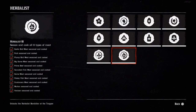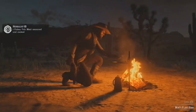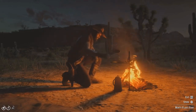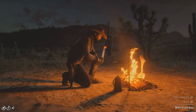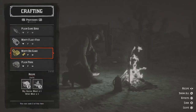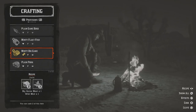Challenge number 10 requires you to season and cook all 11 types of meat. This one isn't that difficult, especially if you've been playing the game normally. To season meat, before you cook it you need to use your D-pad left or right to select the herb you want to cook with. There are three herbs you can use: Wild Mint, Oregano, or Creeping Thyme — either will do, it doesn't matter which.